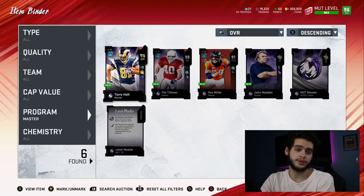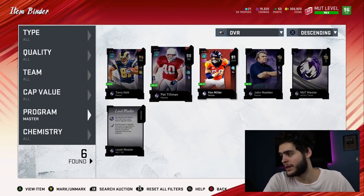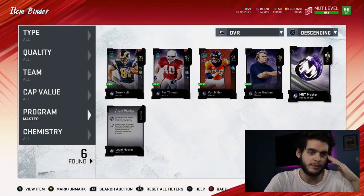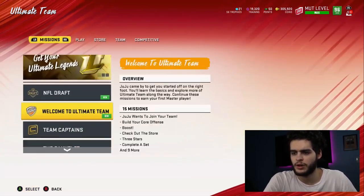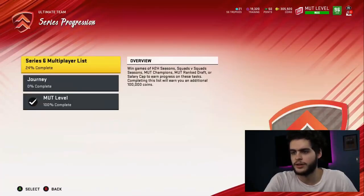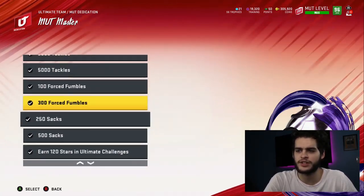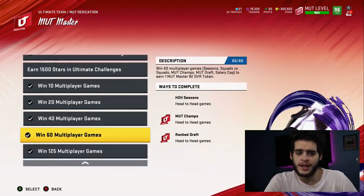Let's head over to the Madden screen. Here's the token right here — all you have to do is get Pat Tillman done, pretty much. Going over to Objectives, under MUT Dedication and MUT Master, you have to complete enough of these to pretty much finish Pat Tillman. I don't think you have to finish every single one of them — just enough to finish Pat Tillman. Most of the stuff you should pretty much have at this point if you've been playing Madden most of the year.